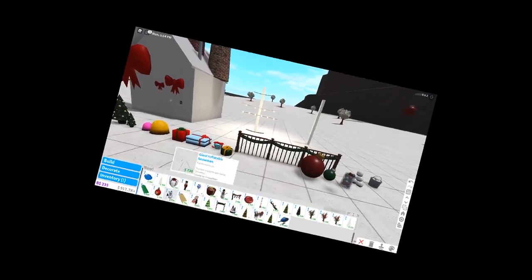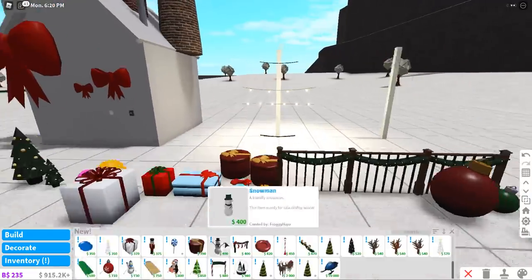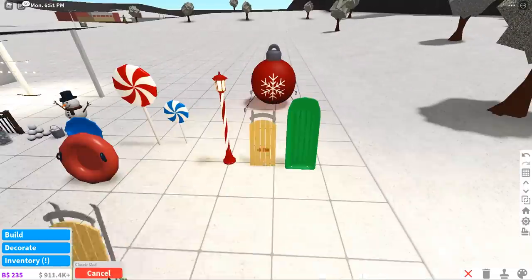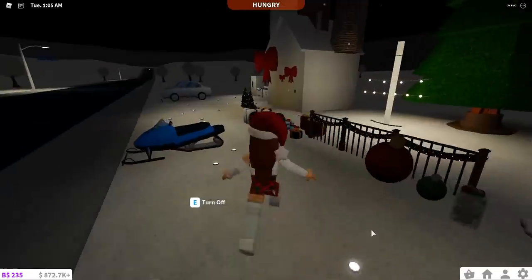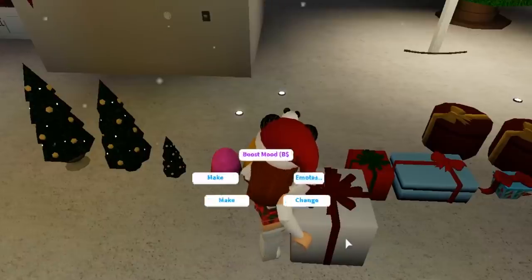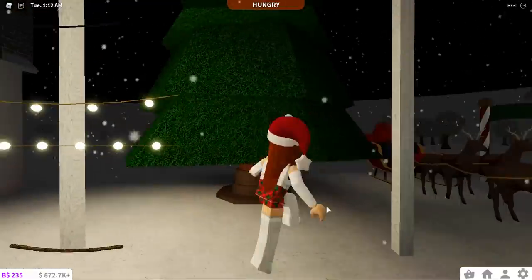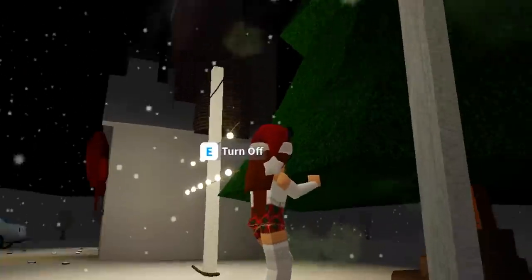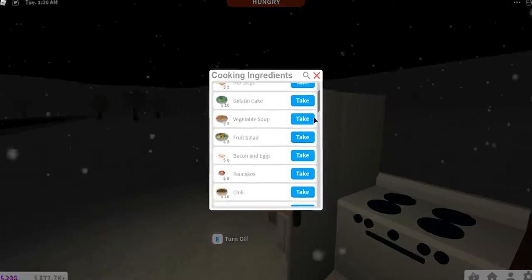I mentioned I have school, so I'm speeding through placement for time management. Now let's look at the items. I've put down lights everywhere. I don't think you can wrap the gifts, but you can turn the lights off and on. You can also decorate the Christmas tree just like last year — although I picked the big tree, so this is going to take a while!